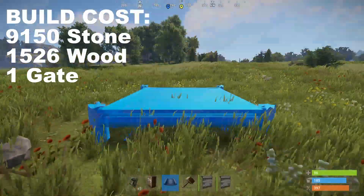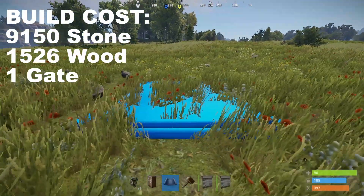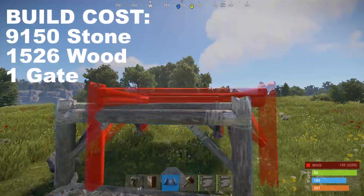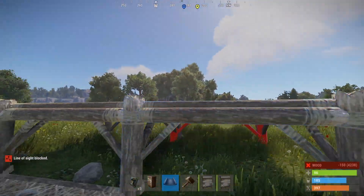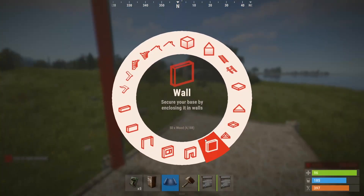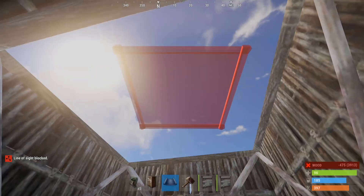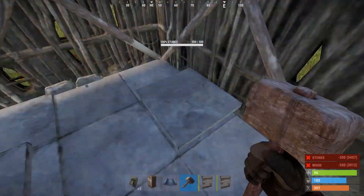For the first high external gate design, you're going to need about 1,500 wood, a little over 9k stone, and a big flat piece of land along with your gate. We'll start with a low foundation and two raised foundations behind it. This will make the base for what will become our 2x1 starter. Upgrade your 2x1 and make sure you've got some doors slapped on it.